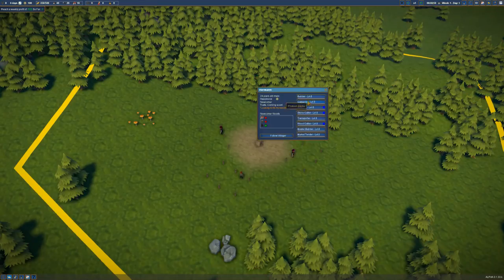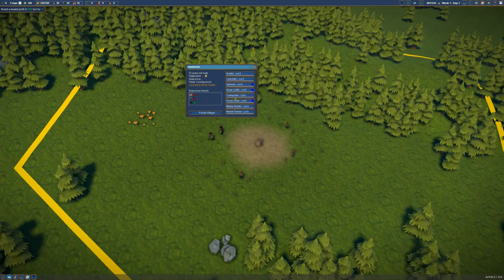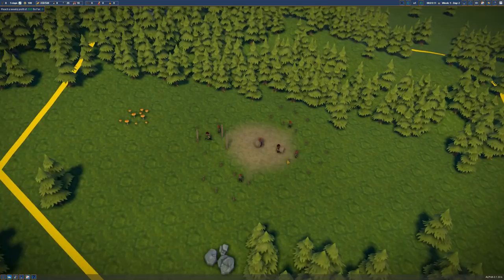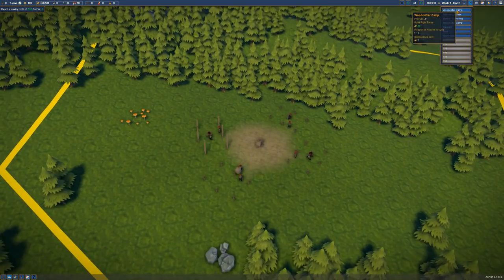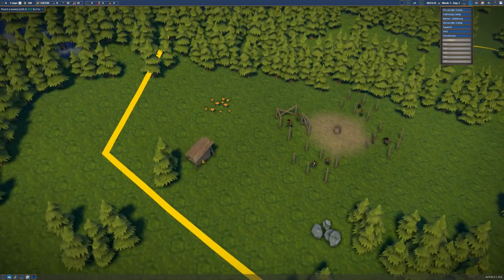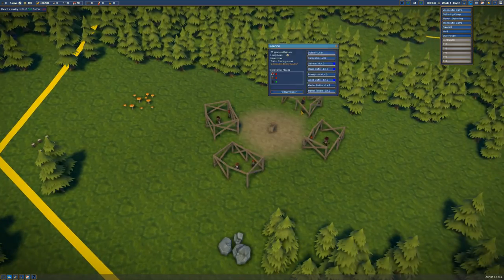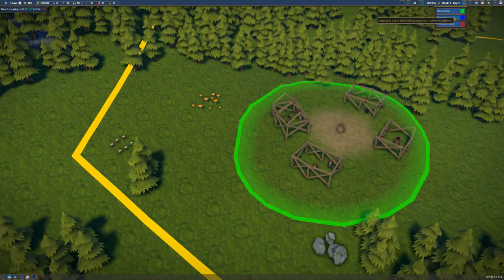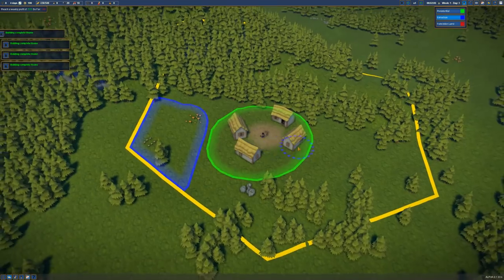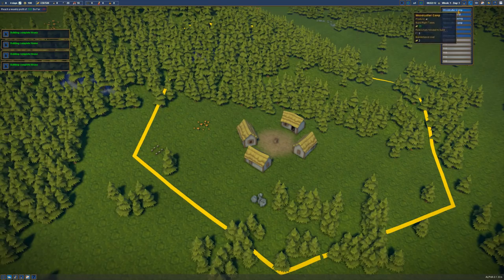We're going to undo that and make everybody builders right now. We actually had more than four people. Do we want a woodcutter camp? A gathering camp? It sounds like it produces food — like mushrooms and apples. I'm going to put it over here next to these berries. Let's get another person and turn them into a builder, and hopefully they run off and build this. We've got to build the extraction zone. We've built our first houses, and I think we're going to want a woodcutter camp — maybe that's the issue, we're out of wood.